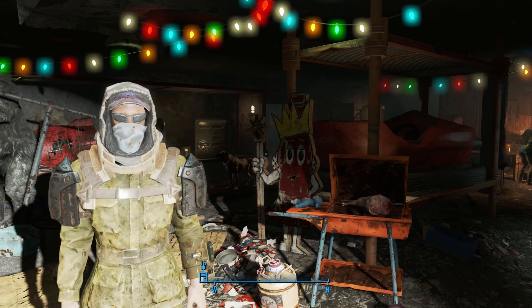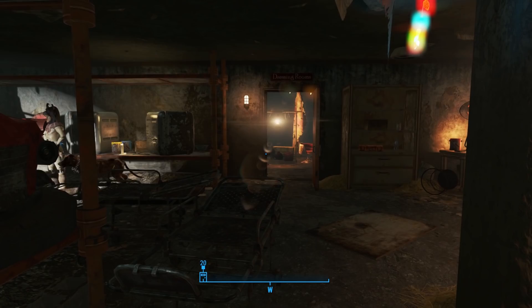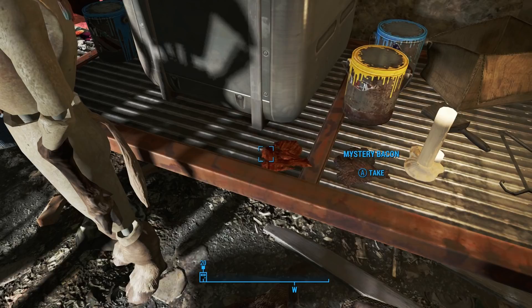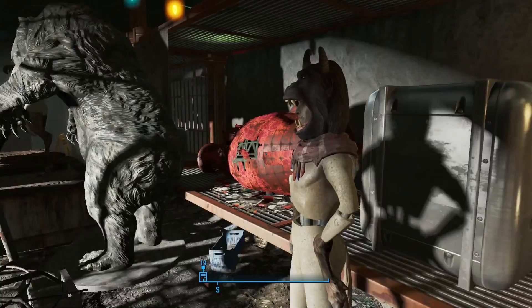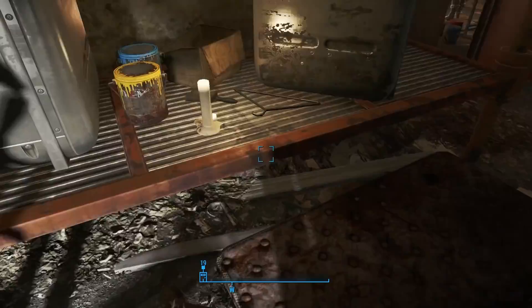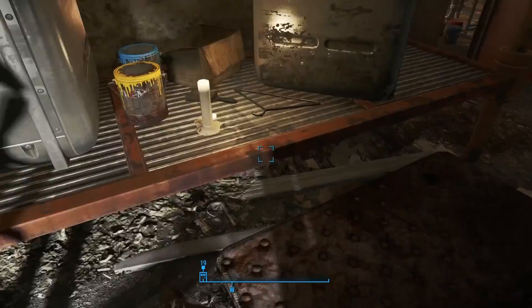Before you leave, you might want to check out some of these other things around here that are kind of interesting. For example, over here you have some bacon — Mystery Jerky and Mystery Bacon. This might actually look pretty cool in a frying pan in one of your settlements. And if you search around in this backstage area, you might find a note.